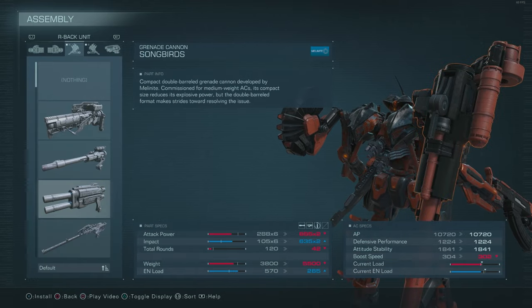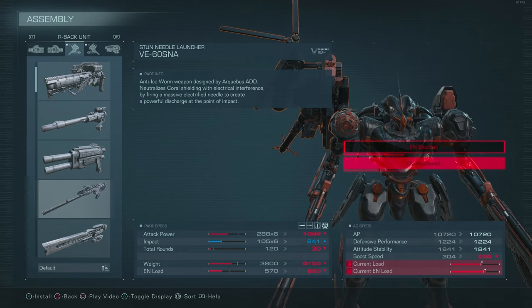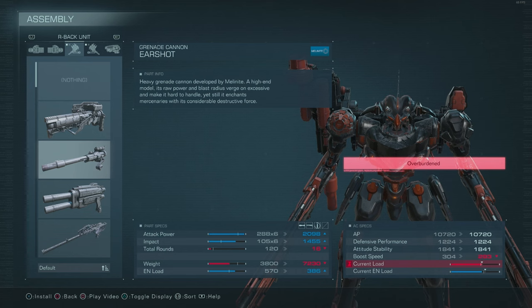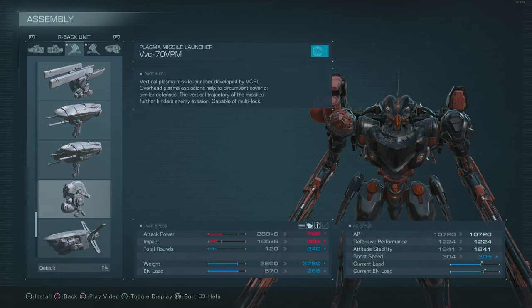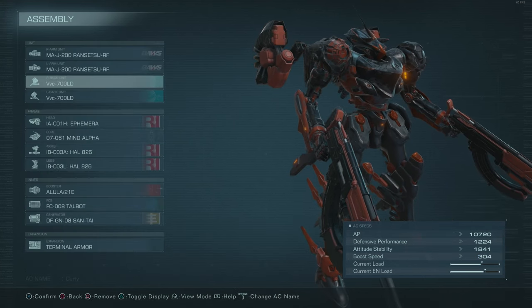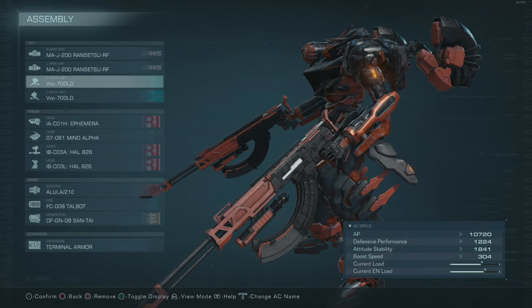If you want to go hyper meta with these things, you can put on some earshots or stun needles. This will allow you to get some huge direct damage off when you stun somebody, but if you want to go for something that's not as meta or broken, you can go for the laser drone, Huxley's. I believe the plasma launcher would probably work well, and maybe even the Trunos. Any back weapons that's going to help you keep that sustained pressure will be nice.